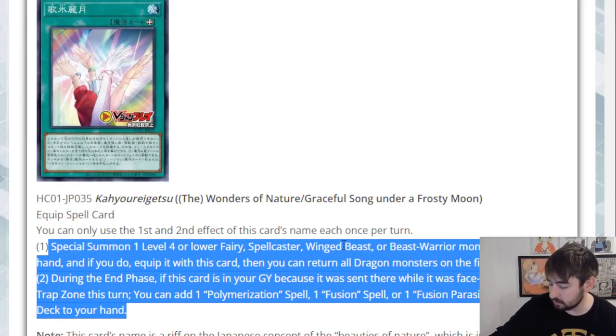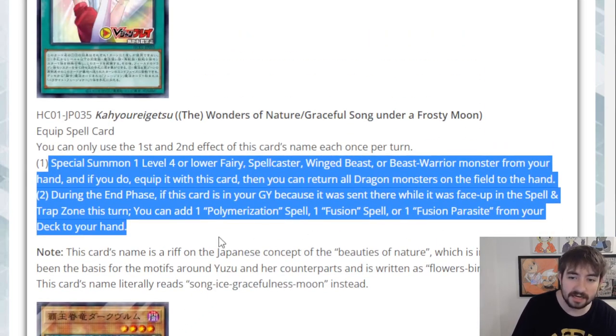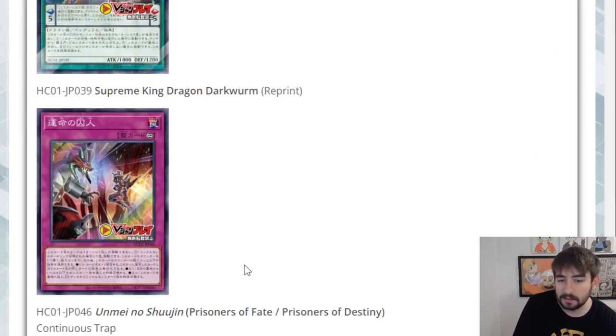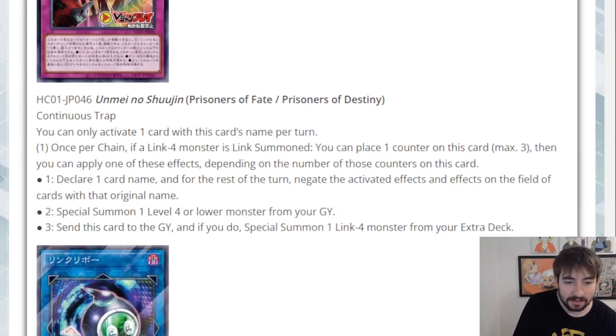You could theoretically play this in Lyrilusc Tri-Brigade — it pulls a winged beast or a beast warrior out of the hand, so you could pull Lyrilusc or Fractal, which is the only beast warrior from them but another target to pull out of the hand. You're probably not using the bounce effect unless you're playing against dragons specifically. If we were in a format where dragons were crazy, this could be an interesting side deck card. When you link off the equipped monster, on end phase you add Destiny Fusion, and now your opponent knows a Destiny Fusion is coming next turn — pretty powerful.